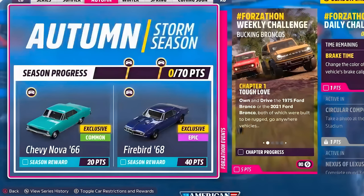Good morning everyone, welcome to Lost Sphinx Gaming, looking at Horizon 5, the autumn season. 20 points gets you the Chevy Nova '66, and the Firebird '68 is yours for 40 points.